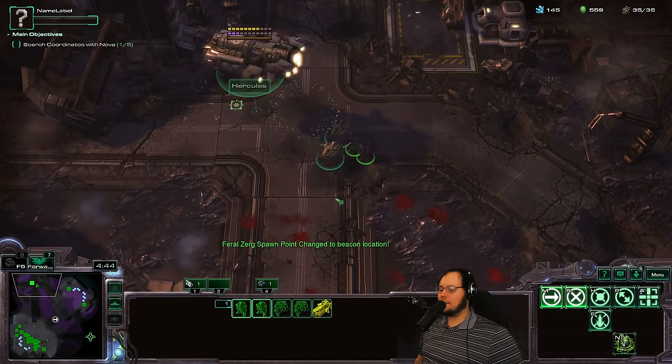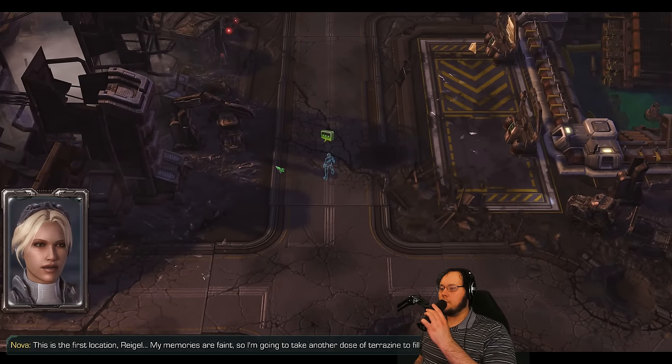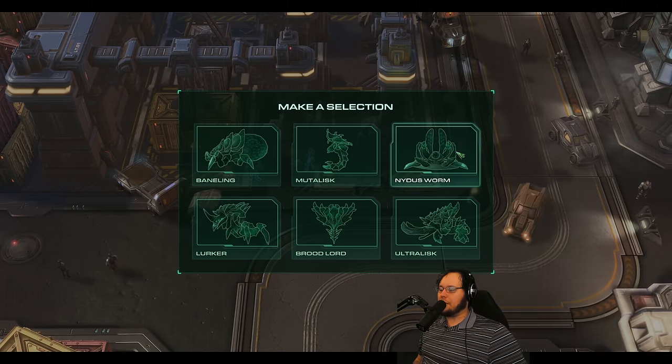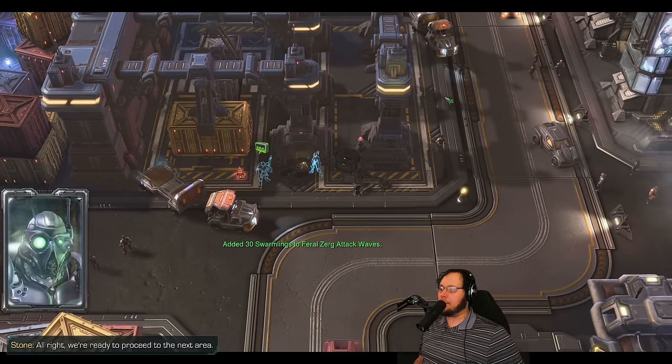Let's activate this. Feral Zerg spawn point changes to beacon location. Hmm, what do we want here? I feel like we want to deal with... Nidus worms are always really annoying on this. Yeah, let's try to deal with the Niduses first, because they can really, really get ya.